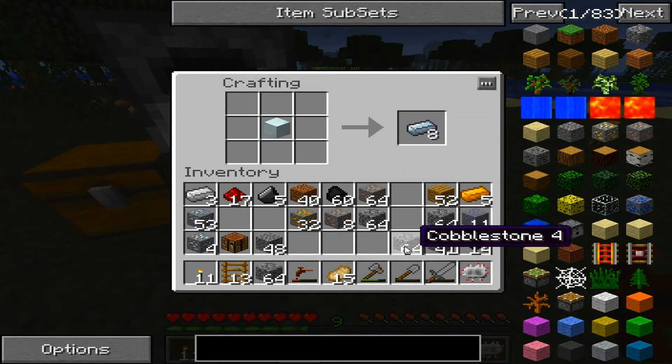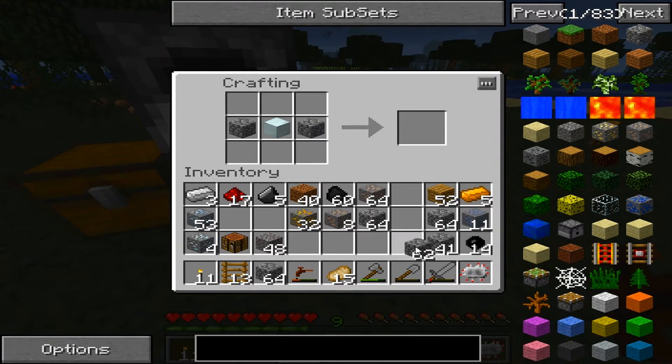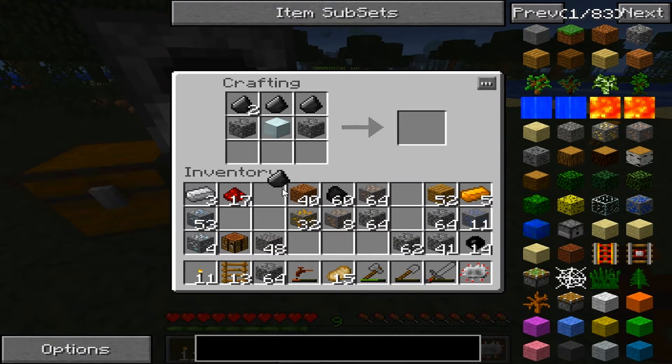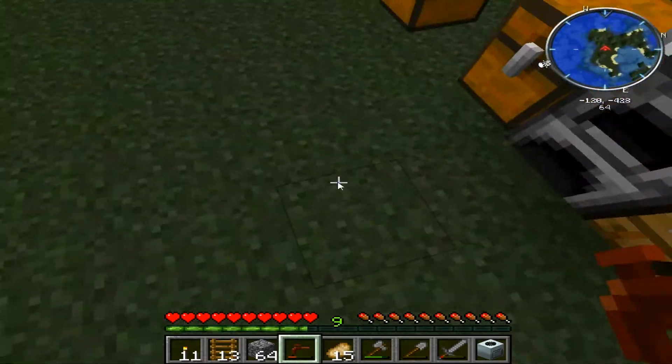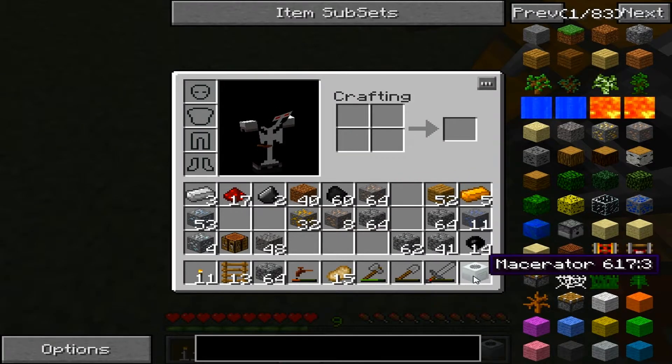We need a machine block, cobble on the side, flint on top, and then the electric circuit right here, and we get a macerator.